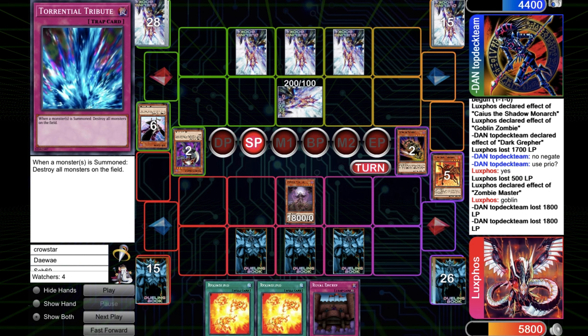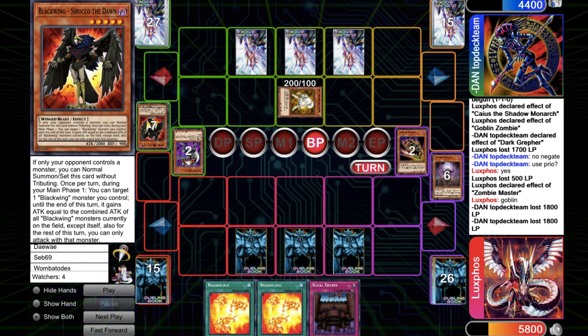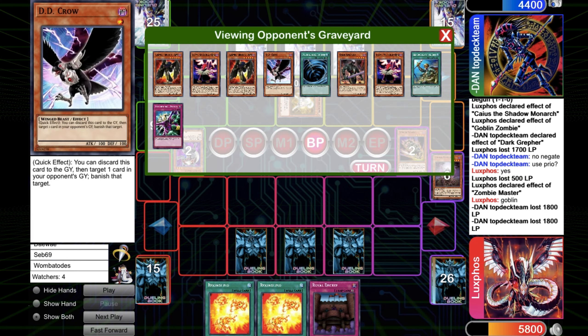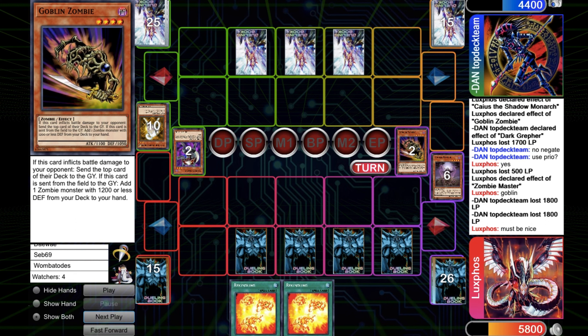He topdecks Raiko, which sucks. And I topdeck Warrior Returning Alive, which will help tremendously — but first I have to use my trap cards. I try to run over the Raiko. With Raiko he pops the Zombie Master, and he mills one Sirocco, one Vayu, and a second Sirocco. So now he already has two Synchros set up with his graveyard. He was very, very lucky.